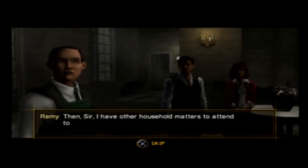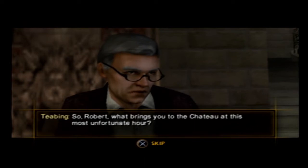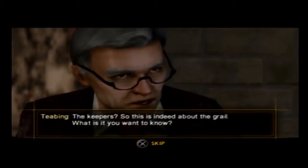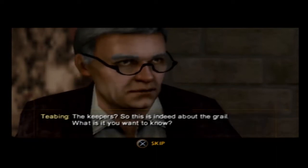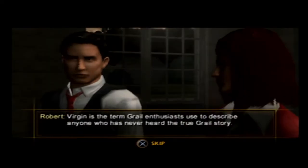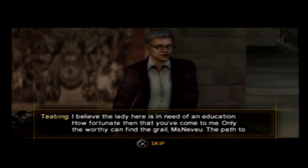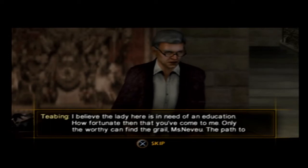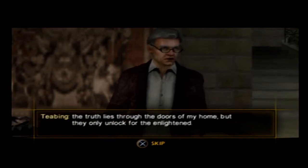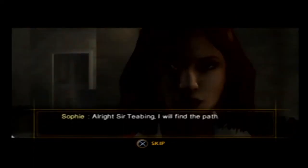These are friends, Remy. I have other household matters to attend to. So Robert, what brings you to the chateau at this most unfortunate hour? We've come to talk to you about the Priory of Sion — the Keepers. So, this is indeed about the Grail. What is it you want to know? I'd like you to explain the true nature of the Grail to Miss Neveau. Robert, you've brought me a virgin. 'Virgin' is the term Grail enthusiasts use to describe anyone who has never heard the true Grail story. Only the worthy can find the Grail, Miss Neveau. The path to truth lies through the doors of my home, but they only unlock for the enlightened. He's a bit eccentric, but we're safe here. I know he can help us figure out the cryptex — just play along for now.